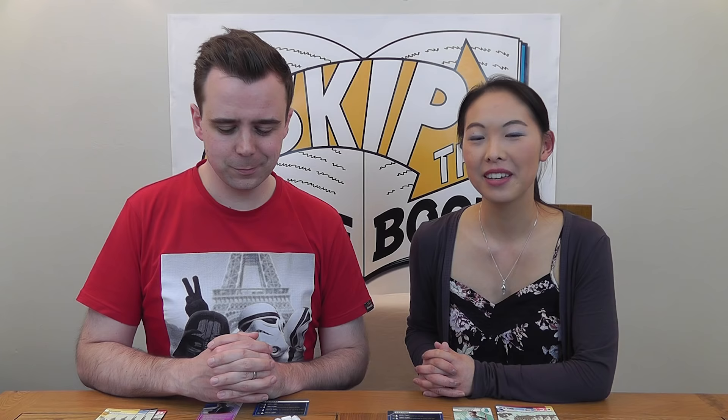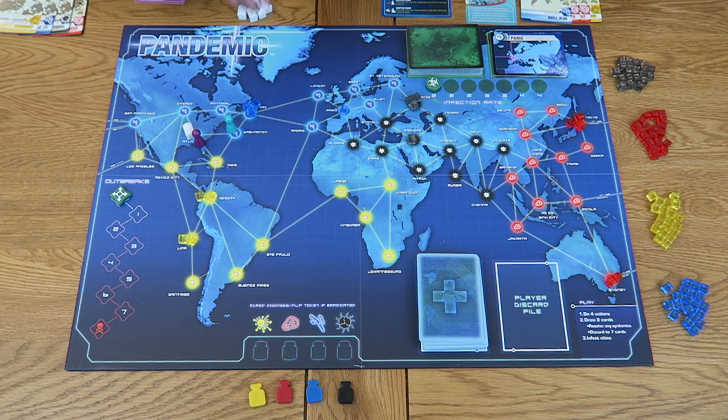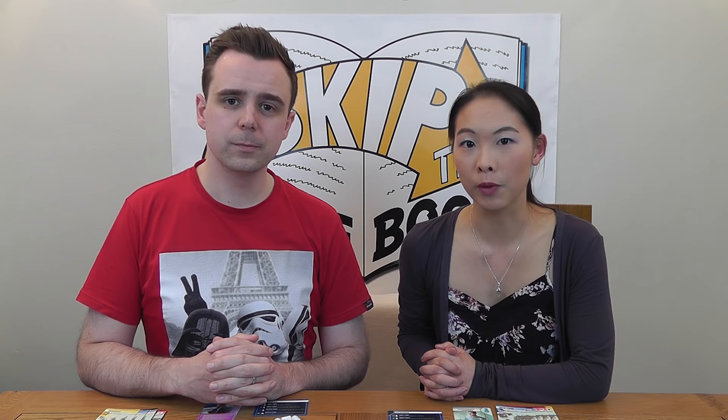In each player's turn they're allowed to do four actions, choosing from eight standard actions. The first and most used is drive or ferry, which allows you to move one space to a connected city — for example, moving your pawn from Atlanta to Washington. The second most important action is treating a disease: when you're in a city containing one or more disease cubes you can spend an action to remove one cube and place it back in the pile. Actions can be performed in any order and repeated. After your four actions you must draw the top two cards from the player deck.